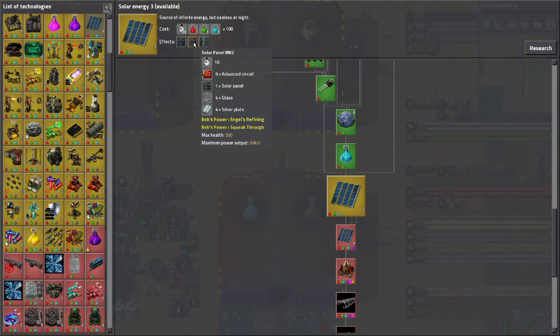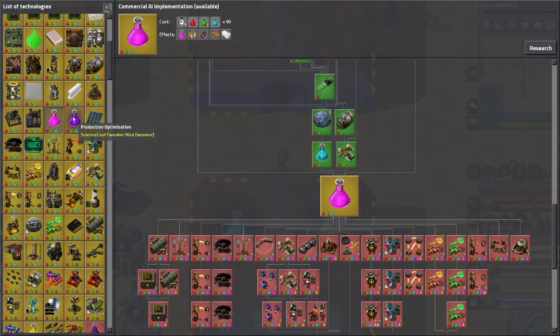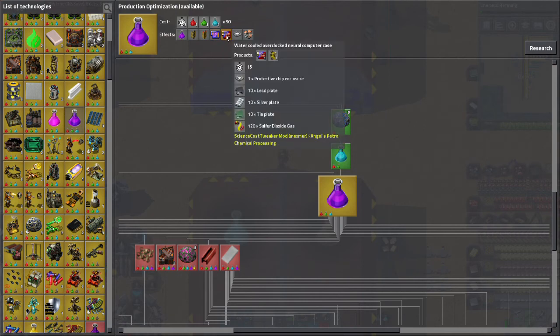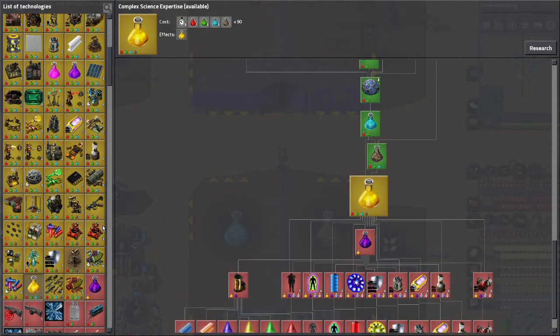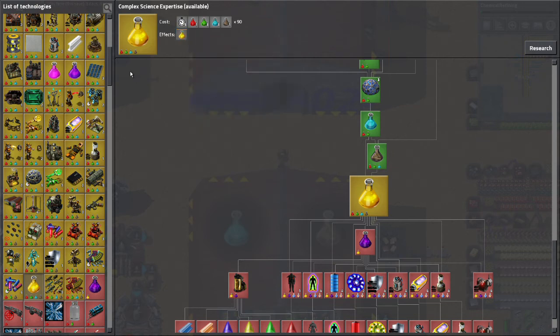The Solar Energy 3 research also uses silver plates. I have plenty of silver ore but I'm not making plates yet. I'm going to be making silver plates soon because some research coming up pretty quickly uses silver plates in its production. I'm going to be making these two purple science packs pretty soon. The yellow one is a while out — it requires some additional materials and there's just no practical way of doing that at this point.